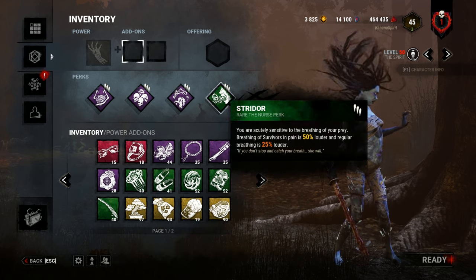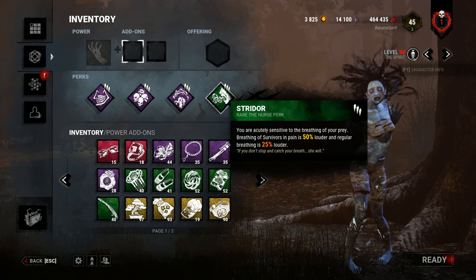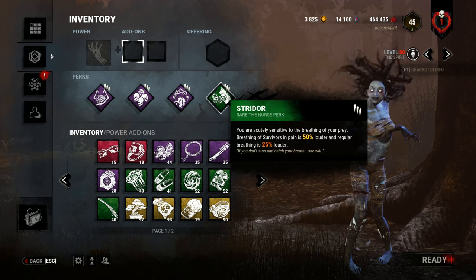So in terms of perks, I've been running Strider quite a lot. Actually, I just run it with every build now because everybody's literally playing with Iron Will because the Spirit is so strong at the moment.